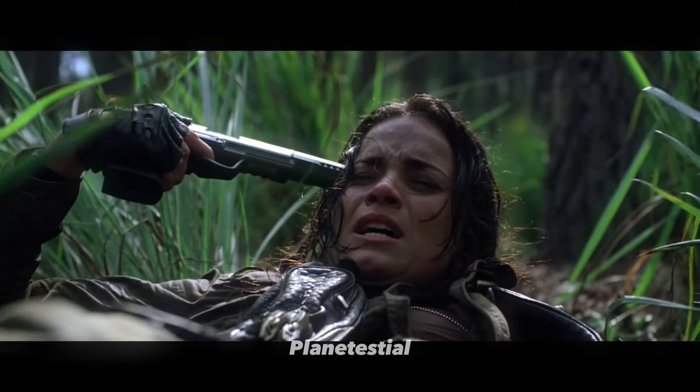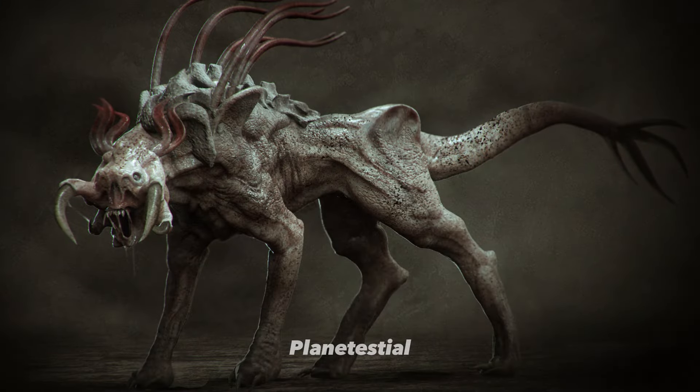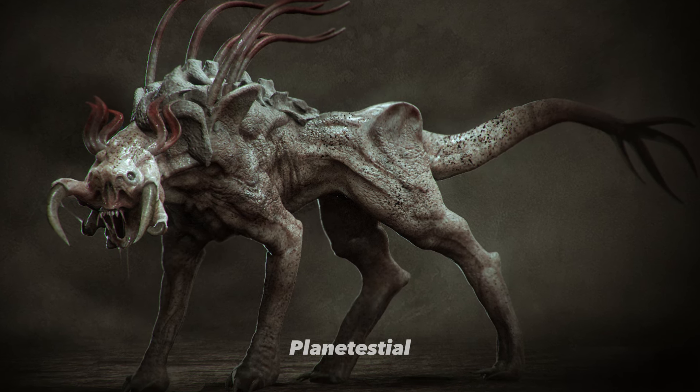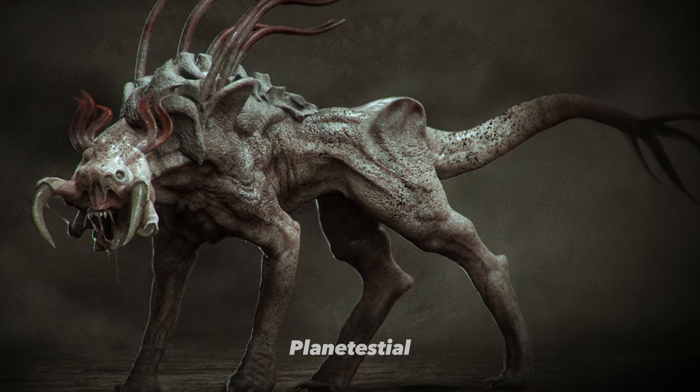Let's break down their physical characteristics. The hellhounds have massive horn-like structures and spikes on their backs, designed to intimidate and injure their prey. Their tough skin provides excellent protection against attacks, making them difficult to kill.